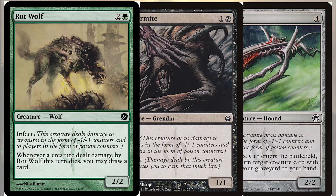Flensermite is a 1/1 gremlin for 1 and a black that has infect but also has lifelink, meaning we get additional life gain triggers off of this creature. Corpsecur is a 2/2 artifact hound for 4 mana that, in addition to infect, has an enter-the-battlefield effect that lets us return a creature card with infect from our graveyard to our hand — very important for mid or late game recovery.